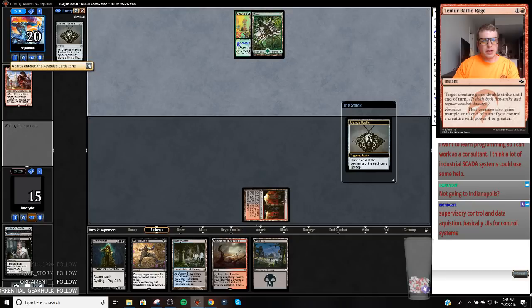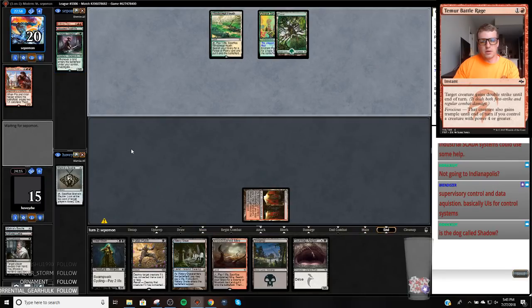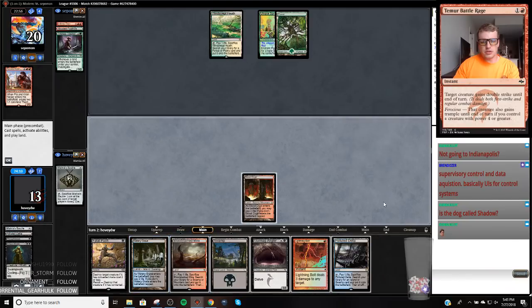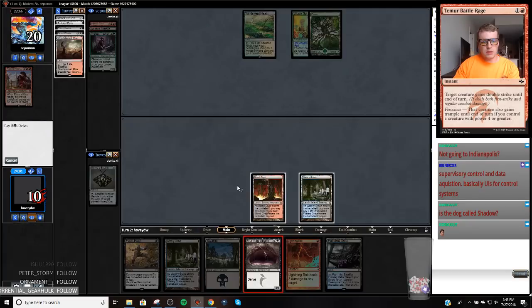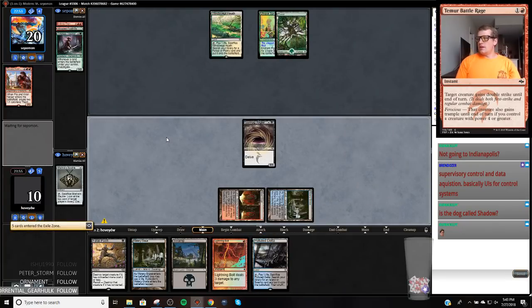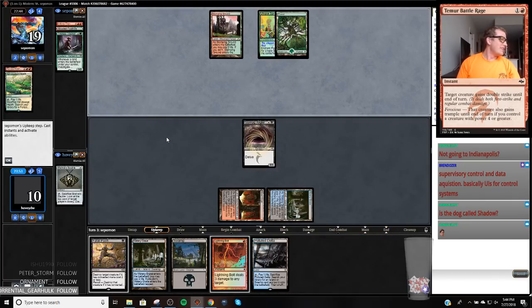We can get Nasty next turn — that's pretty sweet. They might not play it. That's a solid play for the opponent. Let's make our opponent feel stupid and draw this card. Probably should have fetched. This goes and gets Watery Grave. Now we get Nasty. Is this called Dog Shadow? The dog is Philly Boy. Shadow Boy — he's black like a shadow, so that might work.